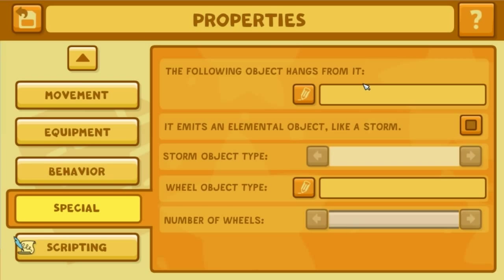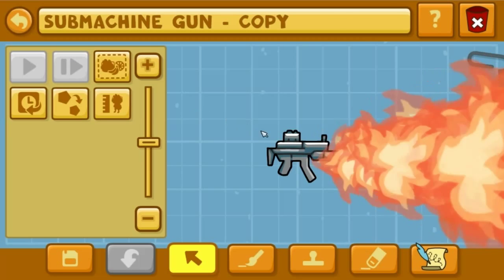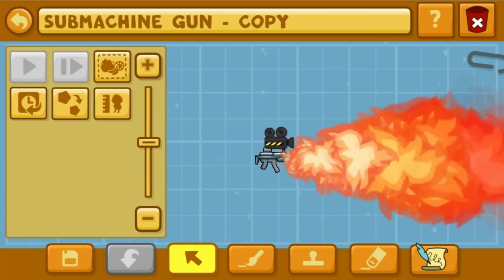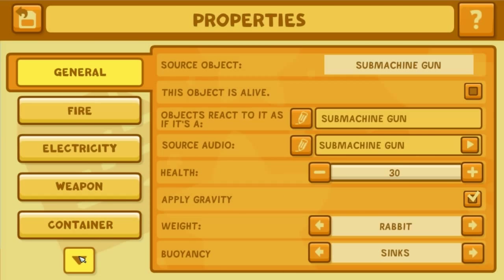But this is where it gets annoying - like if it emits an elemental object like a storm. Let's make it emit some flames. You can't toggle that on or off, and you can't edit anything about it in scripting, like whether it's toggleable, from what I can tell.